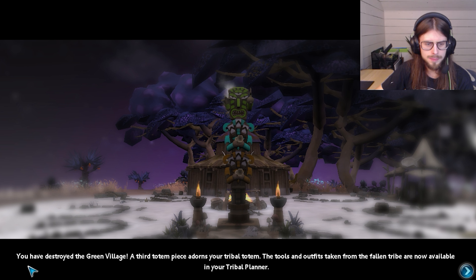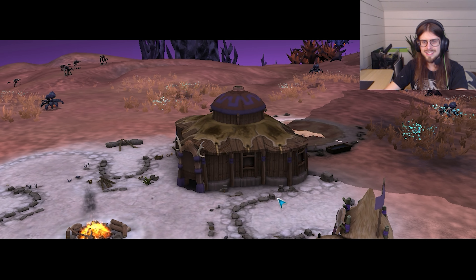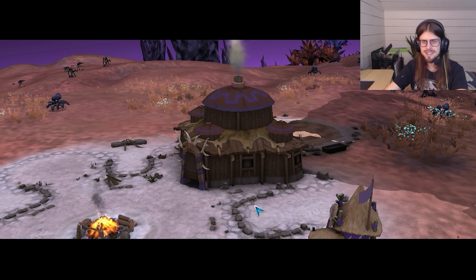We are now a warrior people. You have destroyed the Green Village. A third totem piece adorns your tribal totem. The tools and outfits taken from the fallen tribe are now available in your tribal planner. And everything's upgraded because we got to the next milestone - a little better, a little bigger.